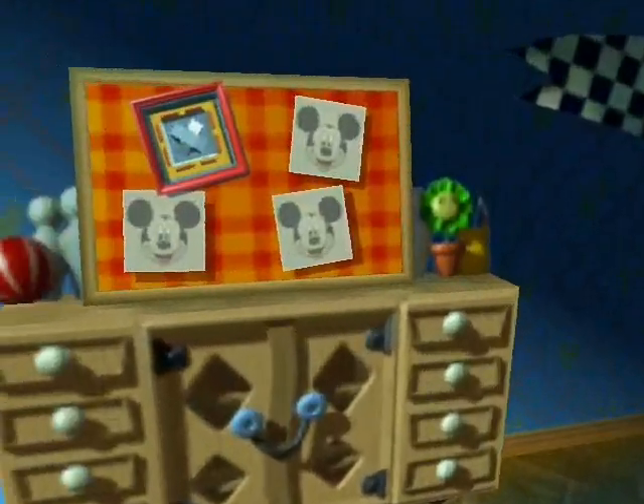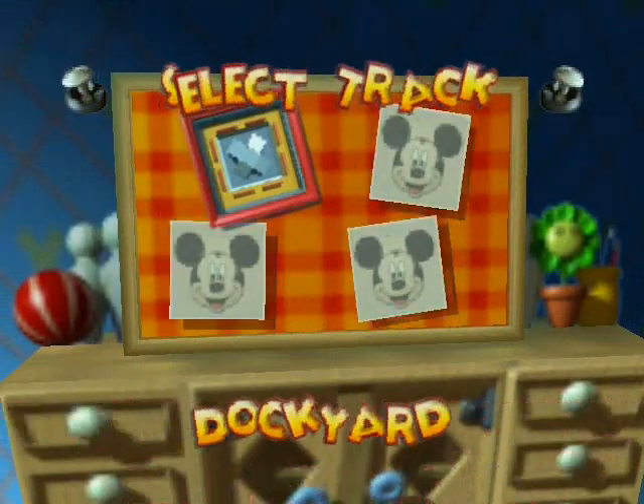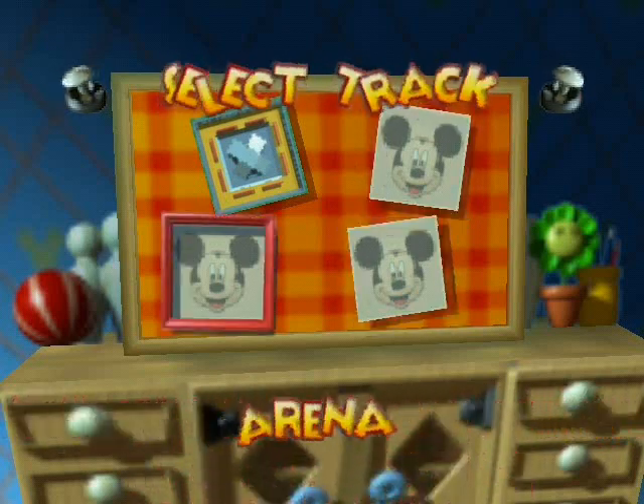I'm going to use the same character for all four of these courses. There are four tracks: Dockyard, The White House, Steamboat, and Arena.